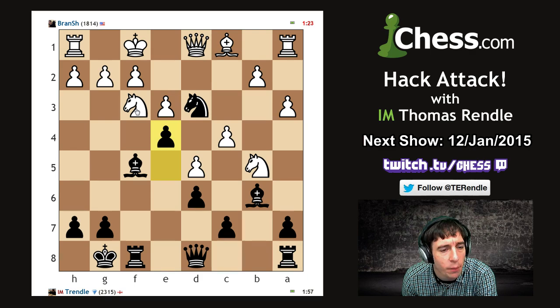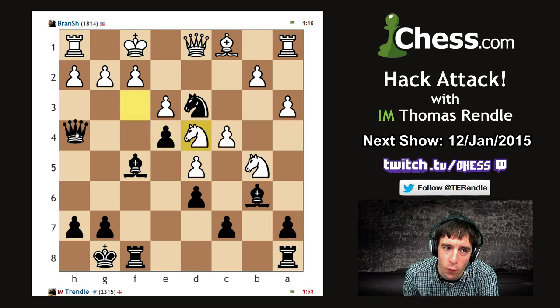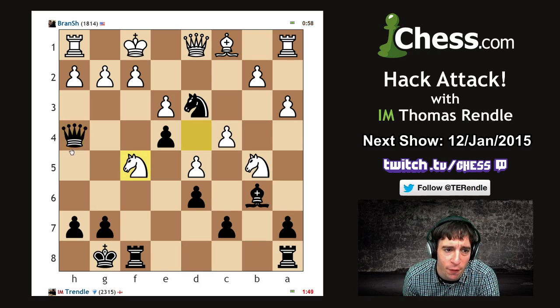Potentially knight d4, knight takes f2, king takes f2, bishop g4 picks up his queen. Does it pick up his queen? He can play knight back, pawn takes, pawn takes queen - fun is happening. After knight d4, queen h4 looks pretty strong. Let's go queen h4 - threatens mate in one, can never be a bad move. So if g3, we've got bishop h3 check, king g1, and then maybe something fun.